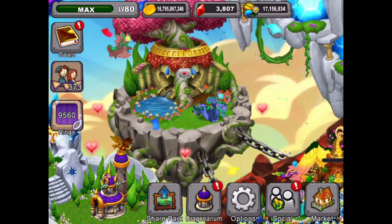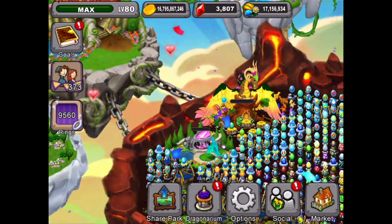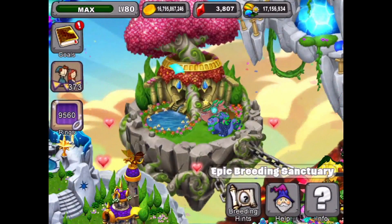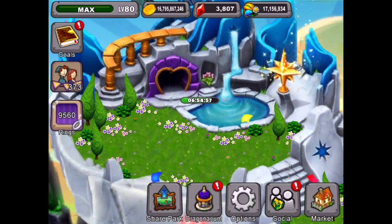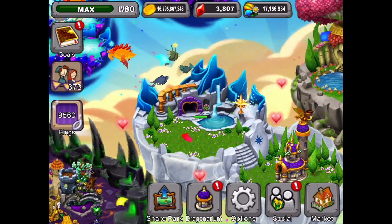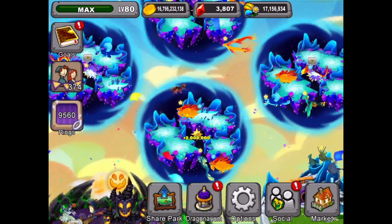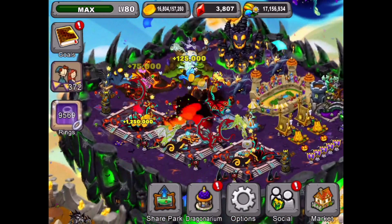Now we're trying to get monolith number six with monolith number one and five. Let's see what we got here — we didn't get a monolith dragon. So we're going to retry that and keep going and hopefully get it without too many tries. Our co-op breeding cave is still going — it's got just under seven hours left. We got our Fates dragon but I think we were trying to get the squall. I don't think we got it this time — we got a long breed time, which is a major fail. But we might use some gems to speed that up in a little bit.